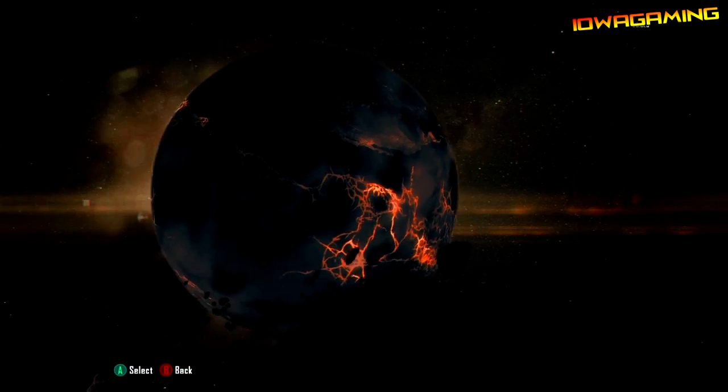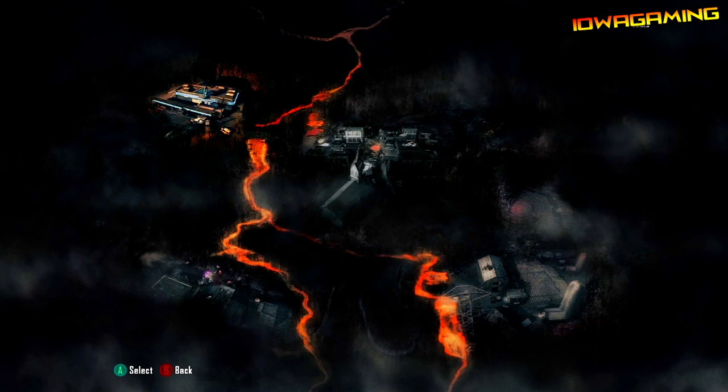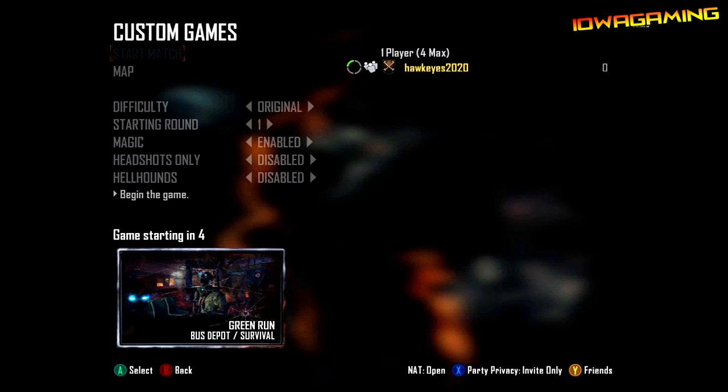Now for some reason, Treyarch built the barriers into Green Run Grief Mode — they put all the barriers there, they had the box where they spawn, and they covered up the death barriers like the lava barriers, but for some reason they don't let you play Grief Mode on it.